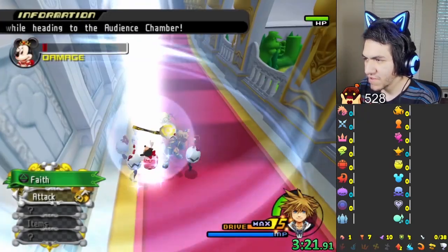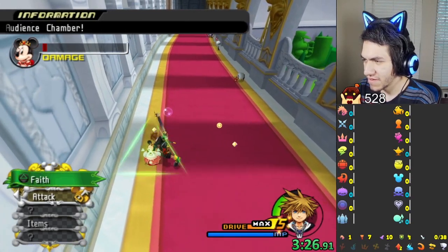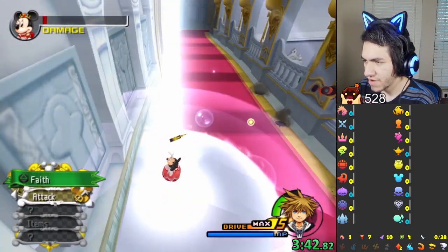I was gonna say these enemies are vanilla, but they're not, because the drills aren't here usually. But the bombs are vanilla. Push the mouse — don't be afraid to push the mouse. I'm actually kind of afraid now.